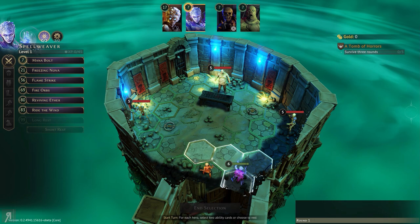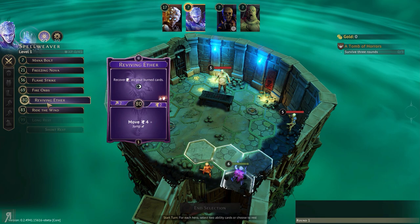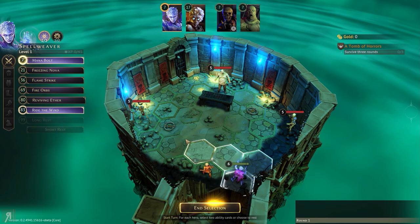Then what we're going to need to do is use mana bolt to finish off the living bones, and we also need to move with the Spellweaver. If we don't move, then we're going to have some problems. So we could use any of these — I'm going to use ride the wind. So we're going to do mana bolt and ride the wind.